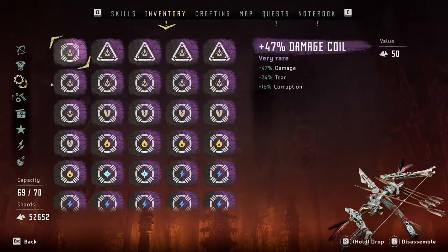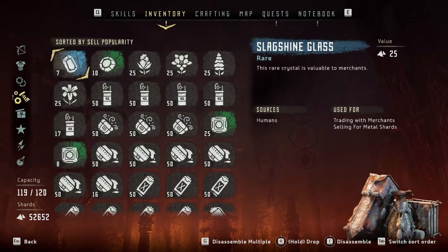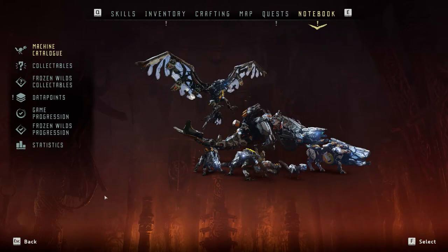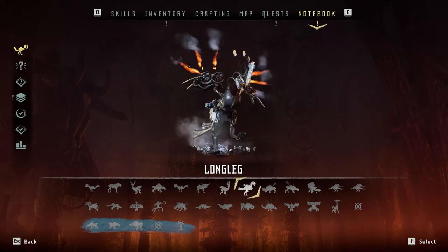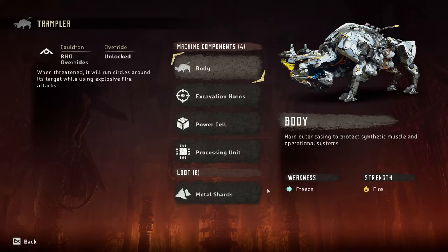The full screen menus are equally intuitive. There's not a lot of creativity here, and that's a good thing. Primary menus sit at the top, with sub-menus on the left. Taking a look at the machine catalog, an additional sub-menu appears along the bottom.